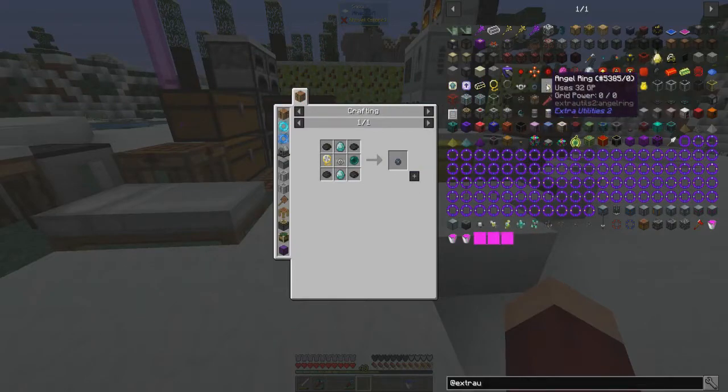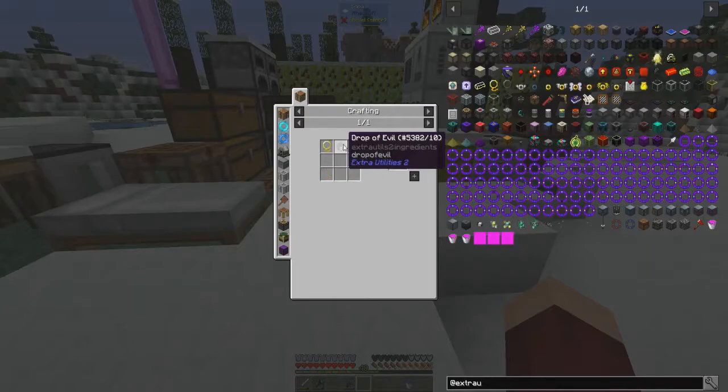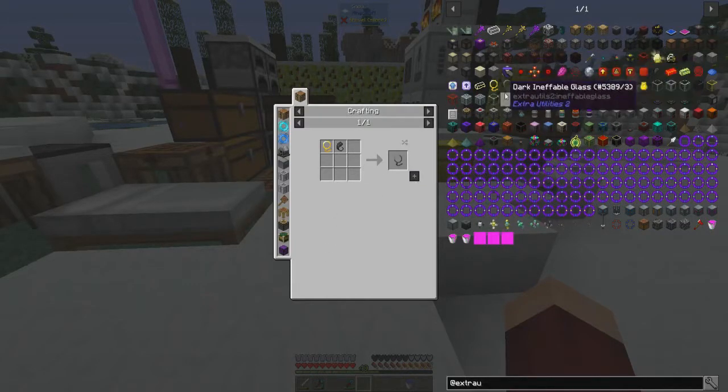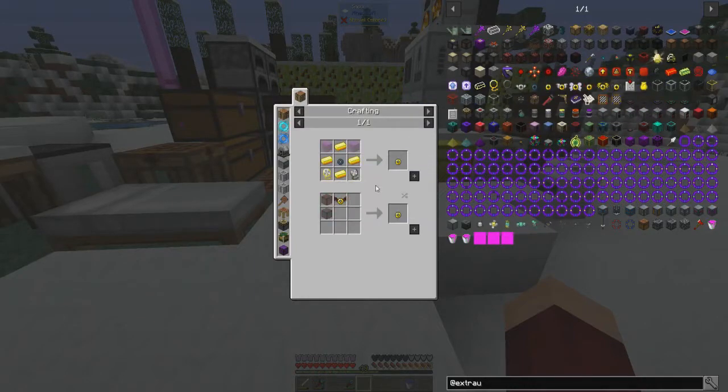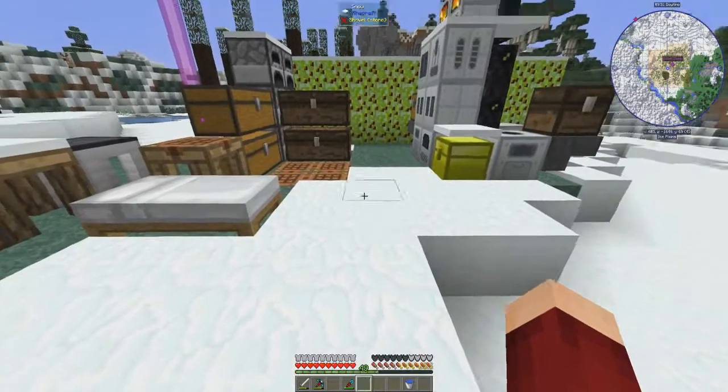The hardest thing we have to do is get a cursed lasso with a ghast in it, which is generally pretty difficult. We also need a drop of evil, which means killing wither skeletons. Capturing a ghast isn't going to be easy, but since I have a jetpack this time it should be simpler than it was in my Direwolf playthrough.